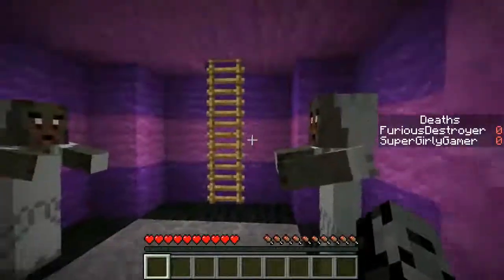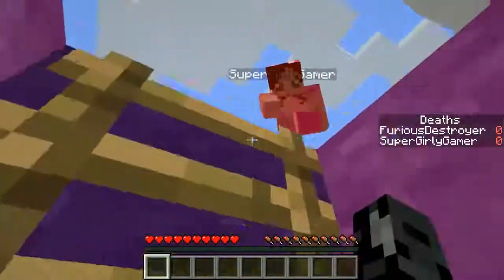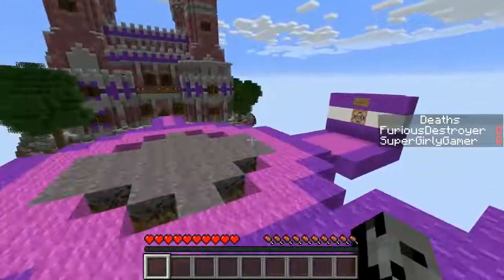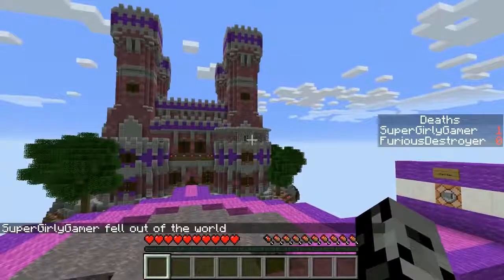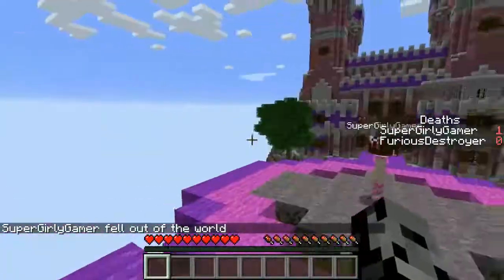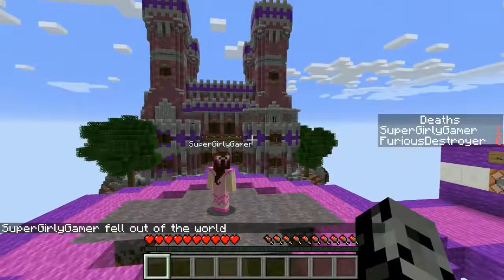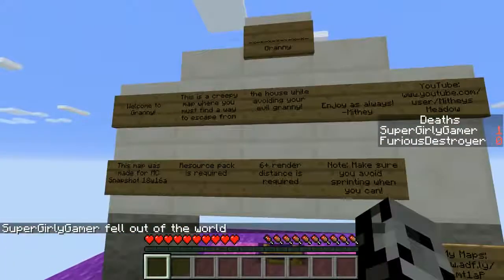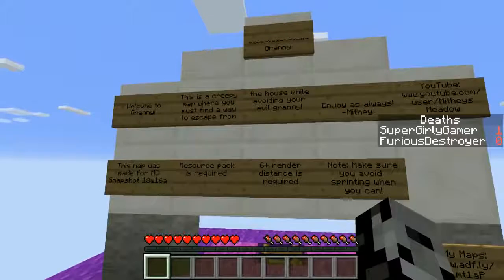Leave a comment down below. Oh my god, this build looks amazing! Is that where Granny lives? It's beautiful. Does she live in a castle? It has our death count and Jen already has one! Welcome to Granny - this is a creepy map where you must find a way to escape from the house while avoiding your evil Granny. It doesn't look creepy, it looks cool!